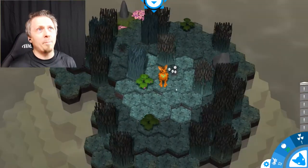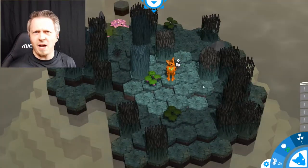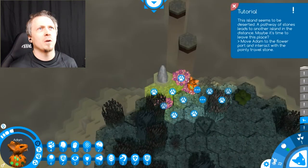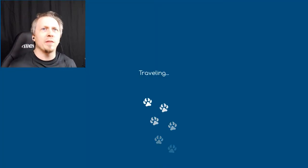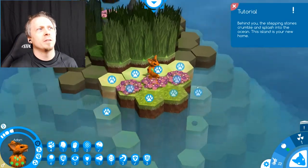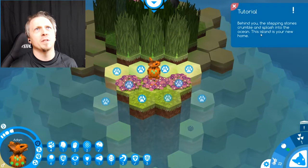My guy got bigger! I can't turn and see him from the side — he keeps turning with me. I'm going to move there and travel to another island — gone forever! We are moving and there are two achievements right there just from doing that. I'm at a new place — stepping stones crumble and splash into the ocean. This island is the new home; not going back.